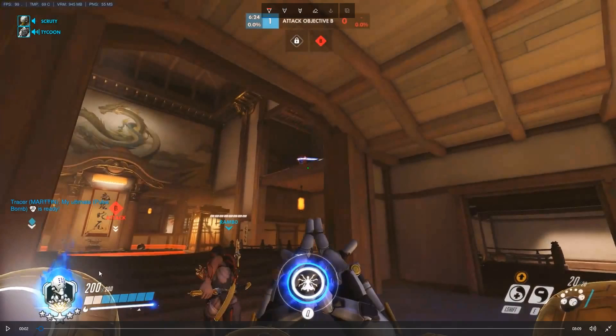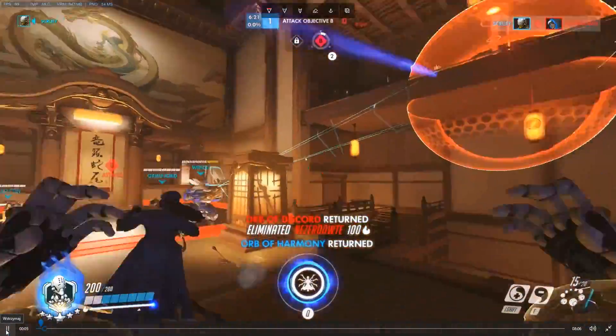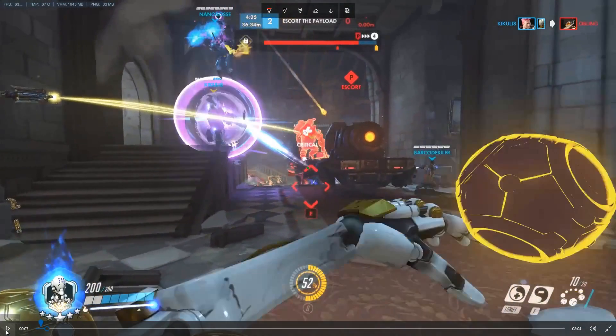There you go — they are top right, as you know, usually where people are on this map. I just spam two shots, three shots, and Ana's dead. That's a beautiful kill and it allows the snowball.